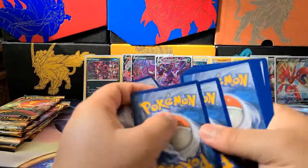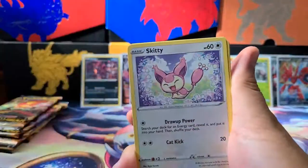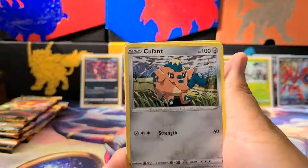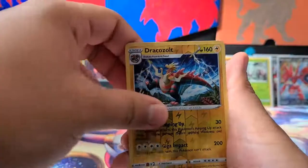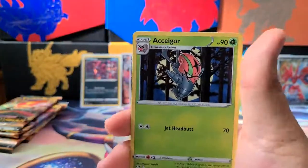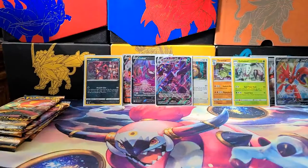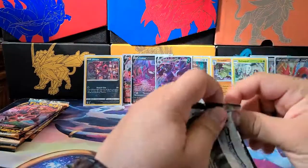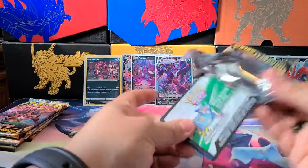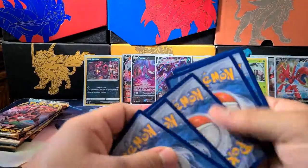Next pack — fighting energy, because I have fighting words for this set. Toxel, Skitty, Rowlet, Wishiwashi, Cufant, Bird Keeper, Steeny, Ferret, Dracozolt Reverse Holo, and our Rare is an Axew. At least I know what it looks like before Pokémon Go. I'm still getting energy and I still think Pokémon candy for Escavalier.